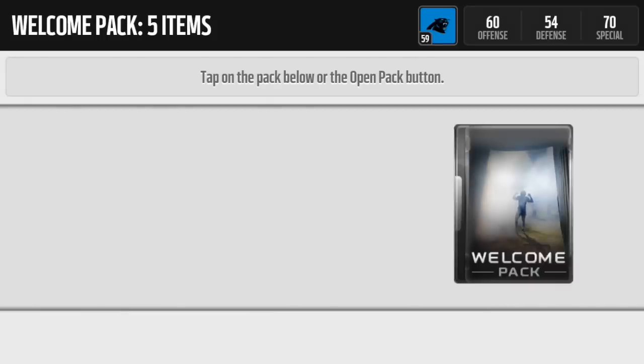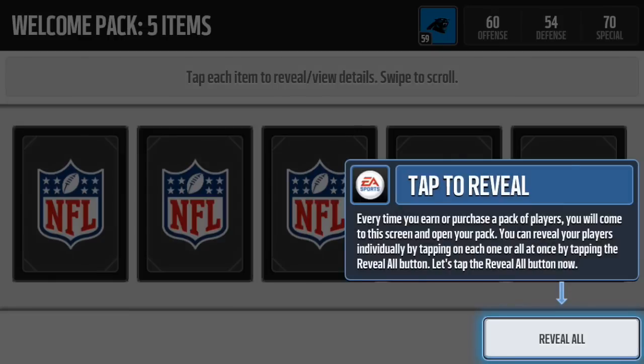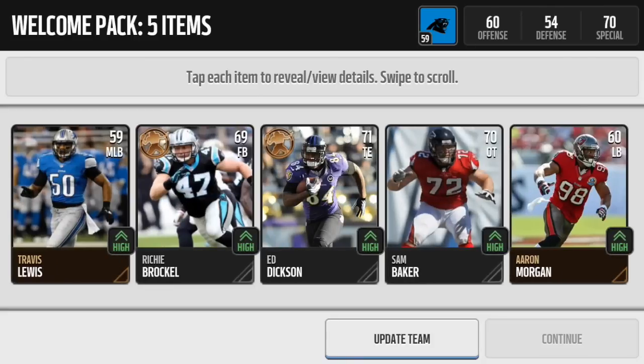I have 400 coins so they kind of make you do it. I'll open this pack and see what I get — hopefully some solid players. Reveal all: Travis Ritchie — pretty sweet. I don't really know these guys, but I got some solid players for my first pack. I got a 71 overall tight end, a 69 overall fullback, and two bronze players. No one really stands out on the offensive side, but 71 overall is going to be helpful.